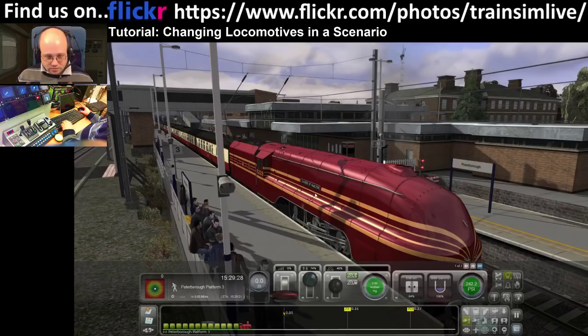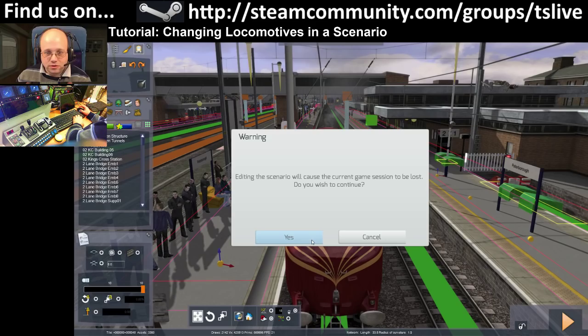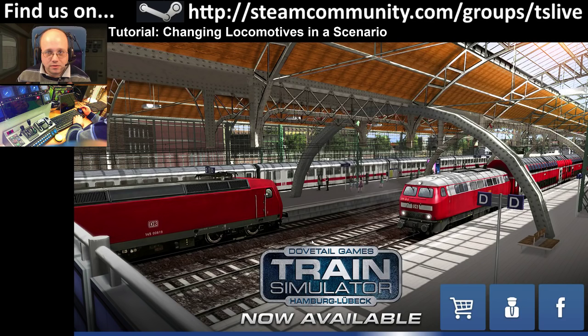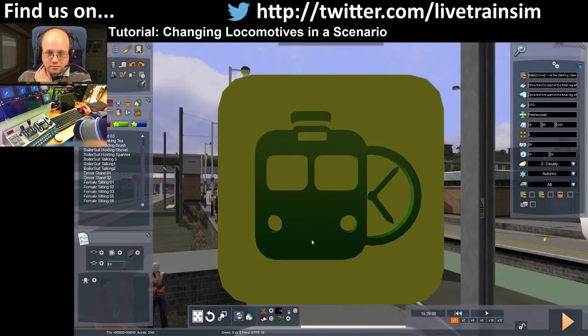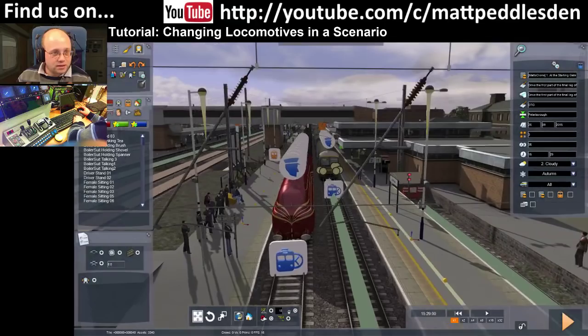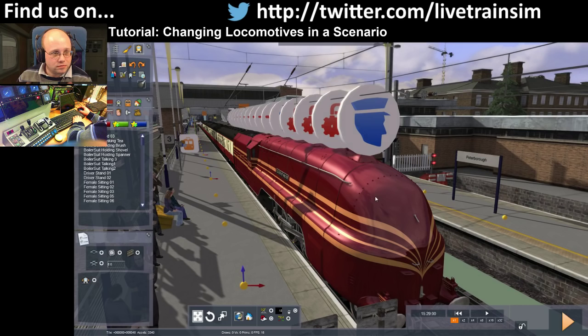We'll try to do it without fails this time. Switch to scenario editing mode. Let's get this one out of the way so we're not on consist select. I think the game is about to crash — yep, the game just crashed. That was excellent. Let me hide that and get the game back up and running again.